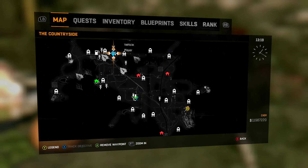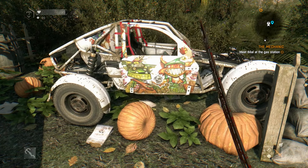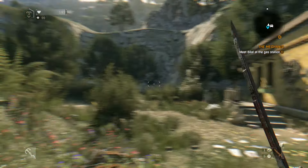I actually found it just by exploring. I saw this little house and I said I should check it out quickly — maybe there's a chest or something — and then it happened to be a paint job in there, which was a pretty cool thing to find. I hope you guys enjoyed this video. If you want to see more videos like this, please leave a like and subscribe to the channel, and I will see you guys in the next video.